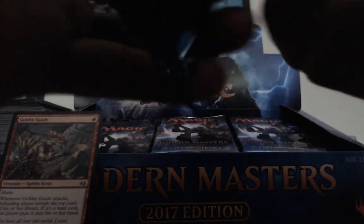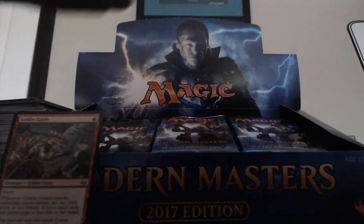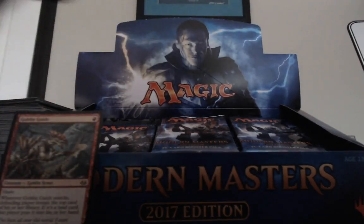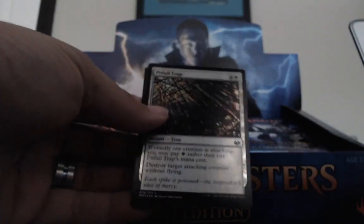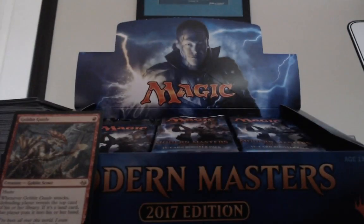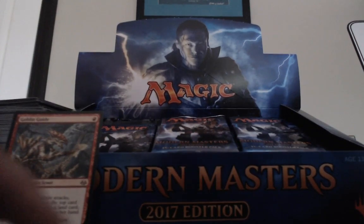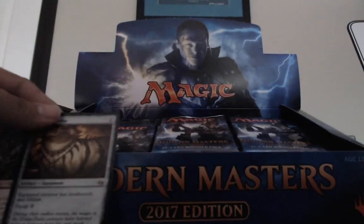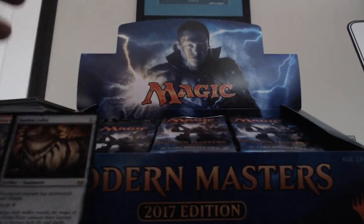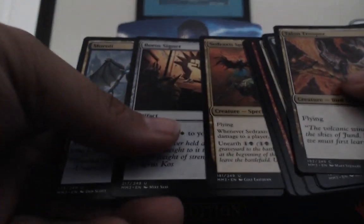Second pack in. Yeah, this set's been way too fun — it's addicting. And Pitfall Trap — all-star in draft, that card's so good. There's a lot of flyers but it's still pretty new. Oh, Basilisk Collar! It used to be around 25 bucks. Thanks, Phil. Draws you Tron. And some Signets.